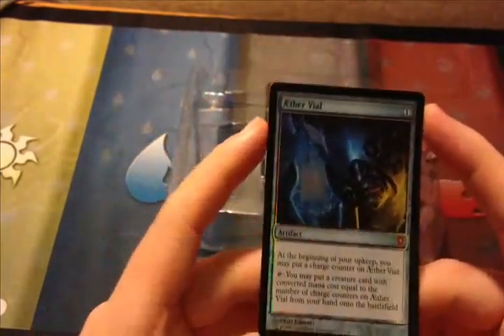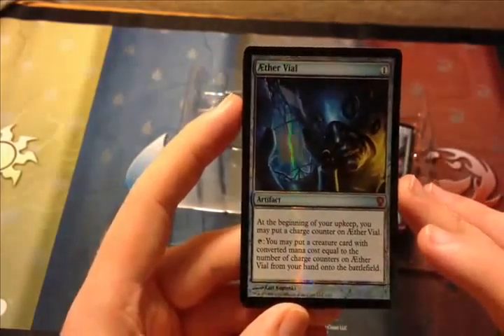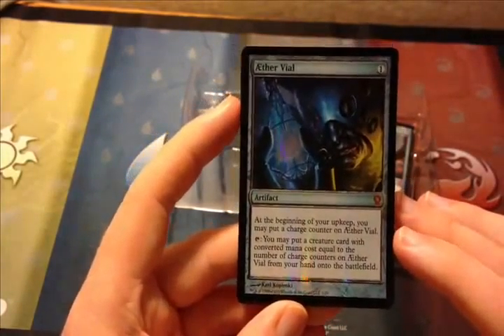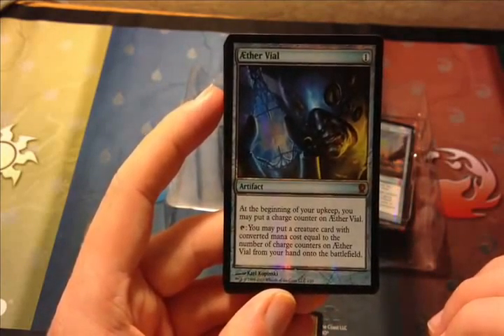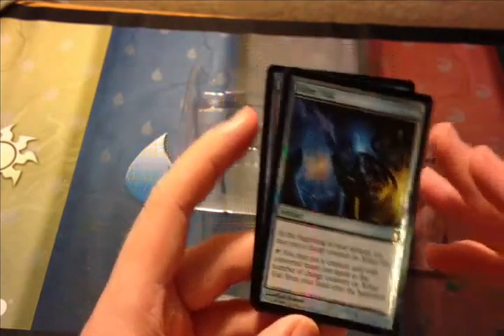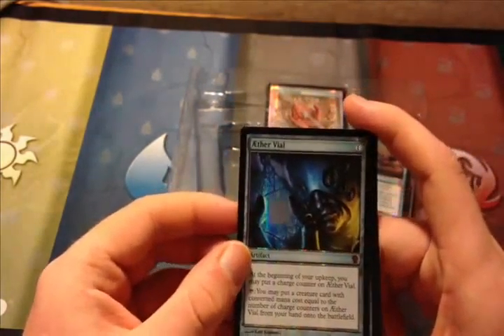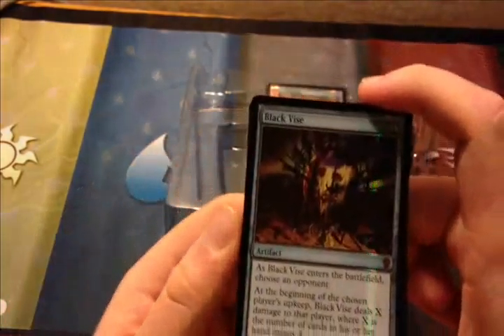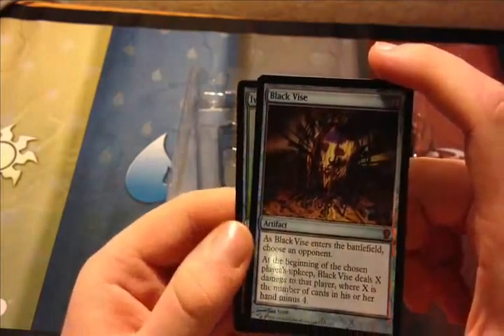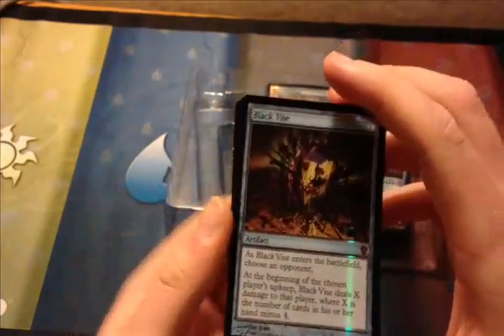Then we have Aether Vial, which is from the Darksteel expansion in February 2004 from the Mirrodin block. Costs 1 colorless. At the beginning of your upkeep, you may put a charge counter on Aether Vial. Then you tap and may put a creature card with converted mana cost equal to the number of charge counters on Aether Vial from your hand onto the battlefield. That's a pretty nice card.